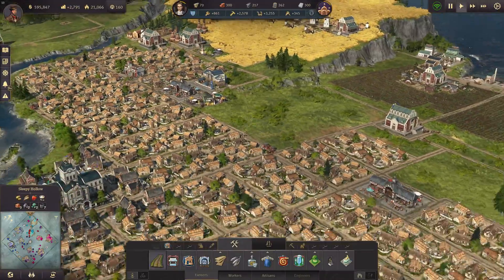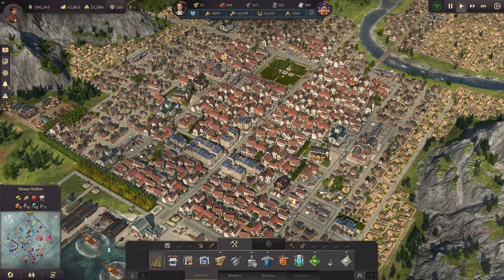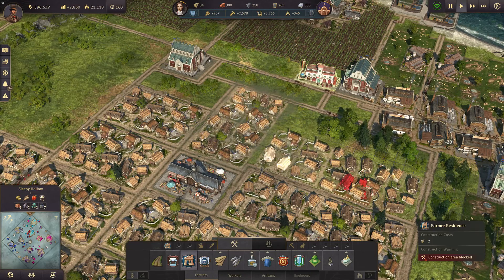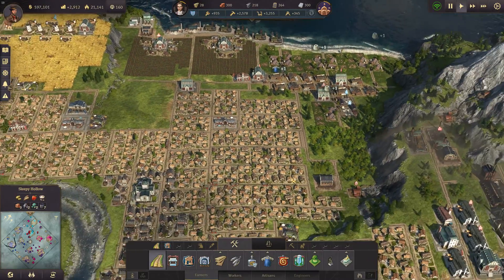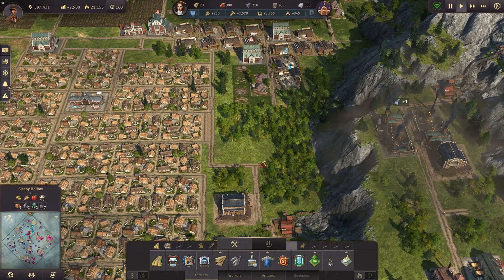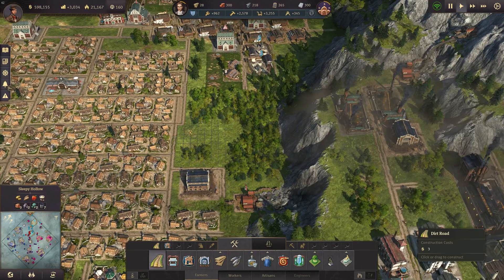Looking good — we have some space here as well. I'm just building to see my city layout; we'll definitely remove some of these buildings again, like I did here with a park and some special buildings. We're running out of timber anyway. We now have our city district up to this point, with some space left that I want to use for the relocated factories.